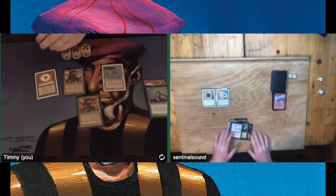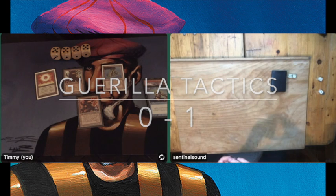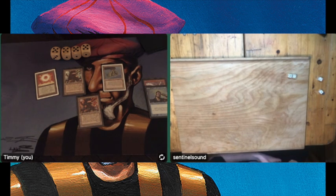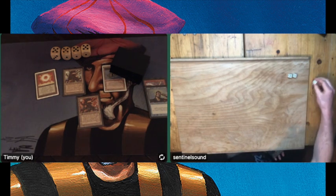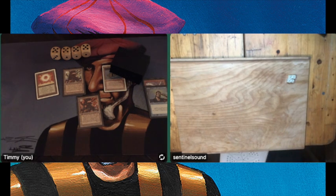Wow, that's a quick game number one. We're going to sideboard. I'm definitely going to board in some Blue Elemental Blasts and look critically at my own deck to see how I can play differently in game two. Elmer, that was a really quick and impressive first game — let's give these players some time to sideboard and we'll see them in game number two.